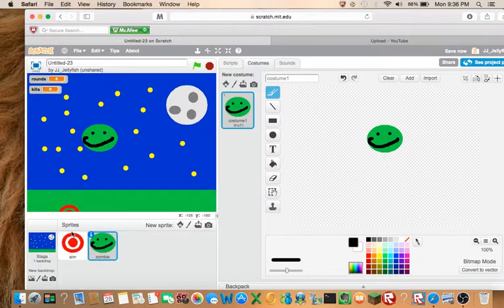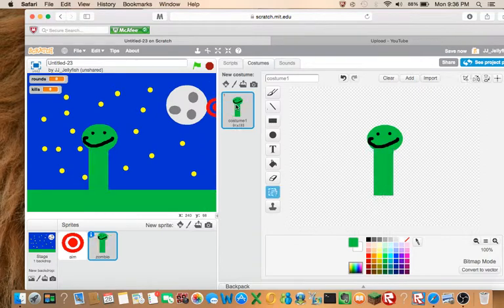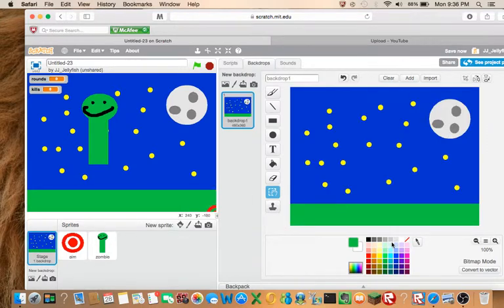We don't have to keep making multiple zombies — we're probably going to use the clone system, which I will teach you how to use. I'm a weird, ugly zombie. Let's change the grass color so it doesn't blend in — we want our zombie to stand out.